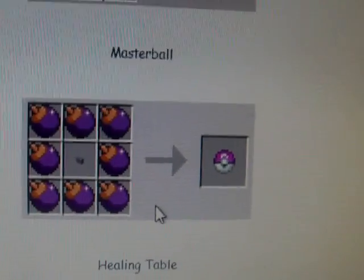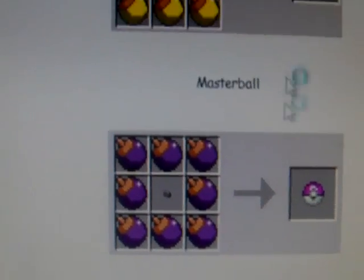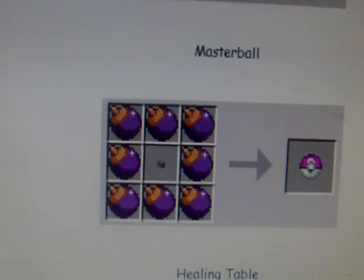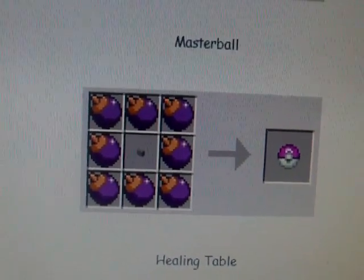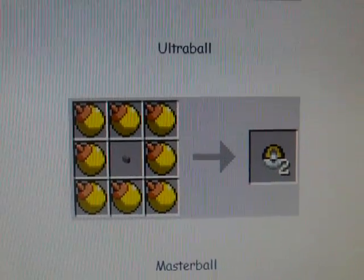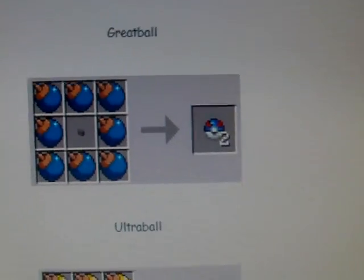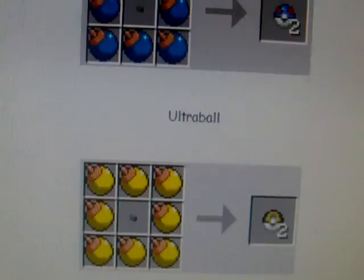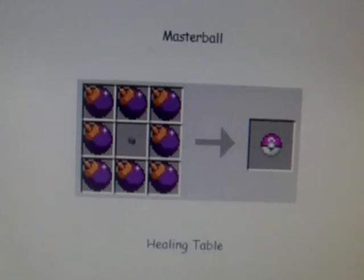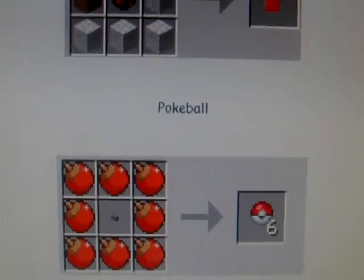There is also the Master Ball, made with purple acorns or something like that, and it makes a purple Pokéball. There's also a torn ball made with yellow acorns.